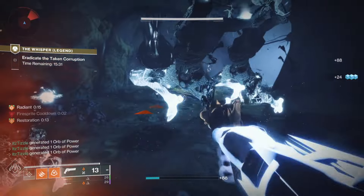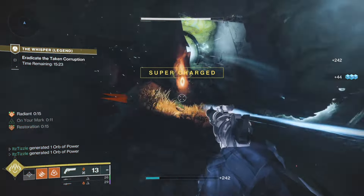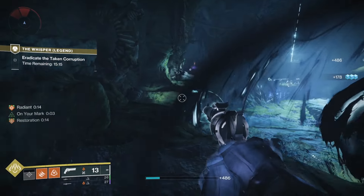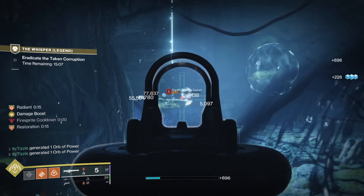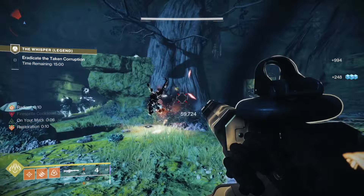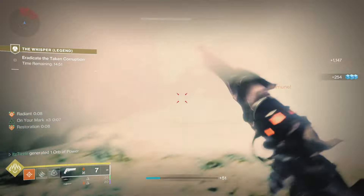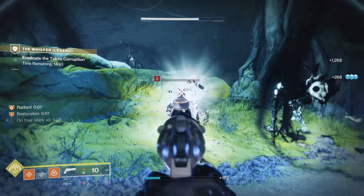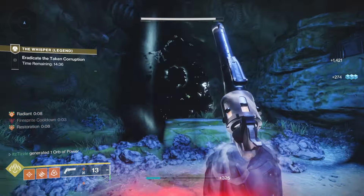Here I'm just waiting for the ads to spawn, then I throw my grenade and get a melee kill. I should just be meleeing these guys — don't waste your Xenophage ammo on them. You can see the power of Xenophage with Radiant — it was able to one-shot those guys, and because I'm Radiant the anti-barrier can go through all those shields. Look how easily it just clears that room — it's awesome.